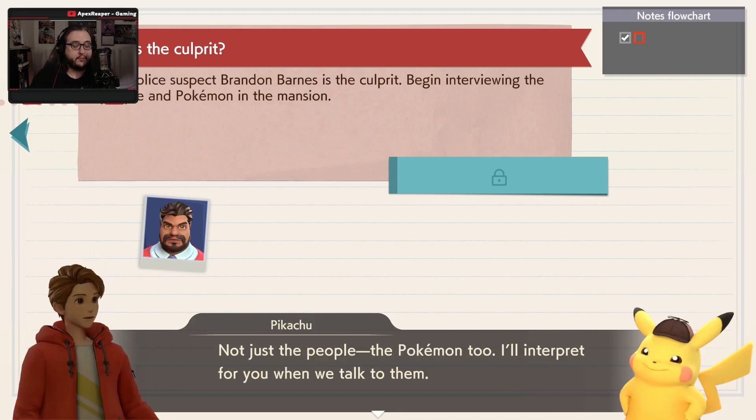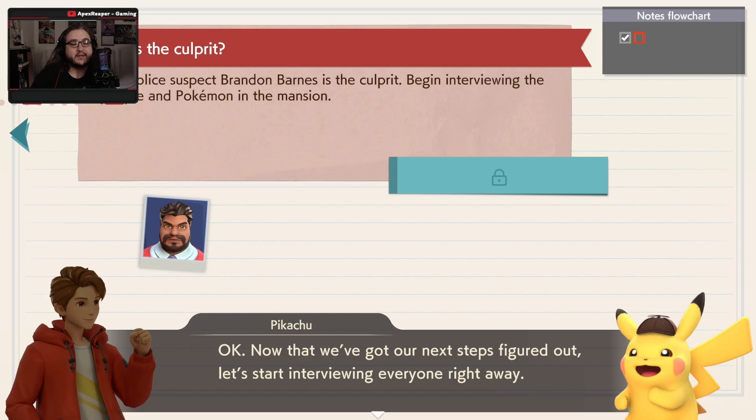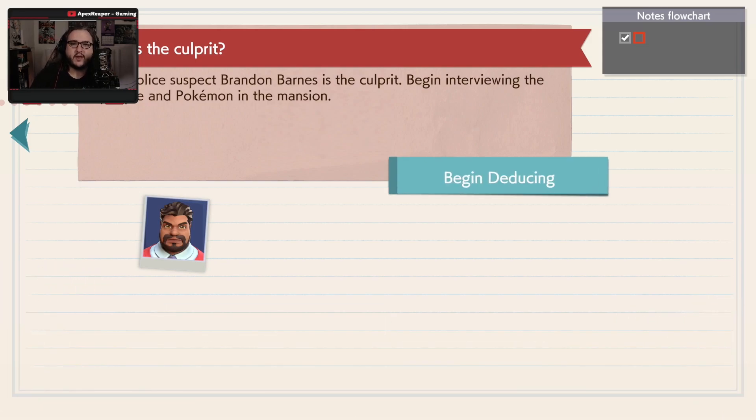We need to talk to Barnes and the other people in the mansion and hear what they have to say. Not just the people — Pokemon too. I'll interpret for you and we'll talk to them. Alright, I'm counting on you. Now that we got the next step figured out, we start interviewing everyone right away.